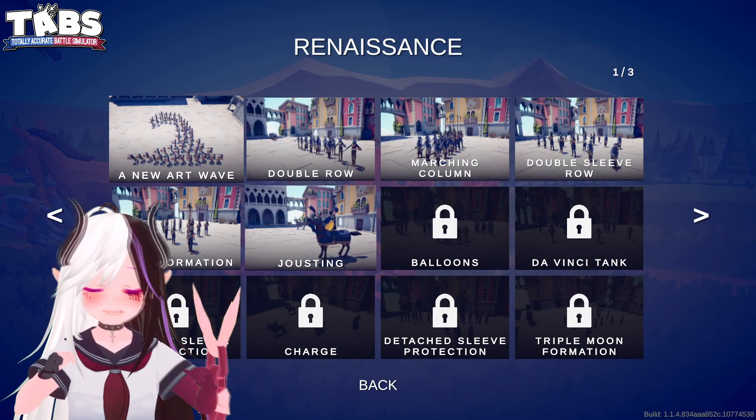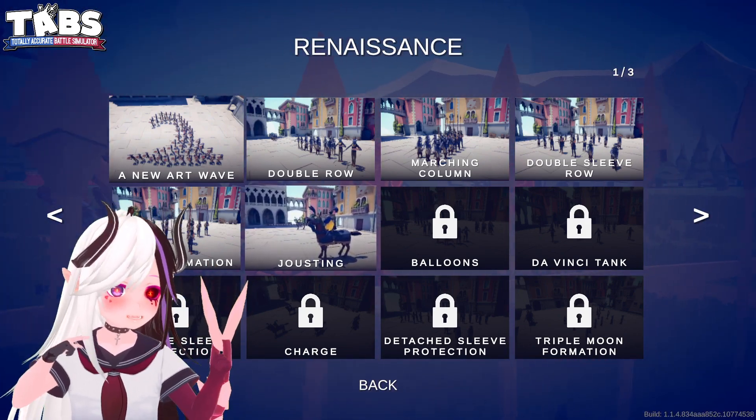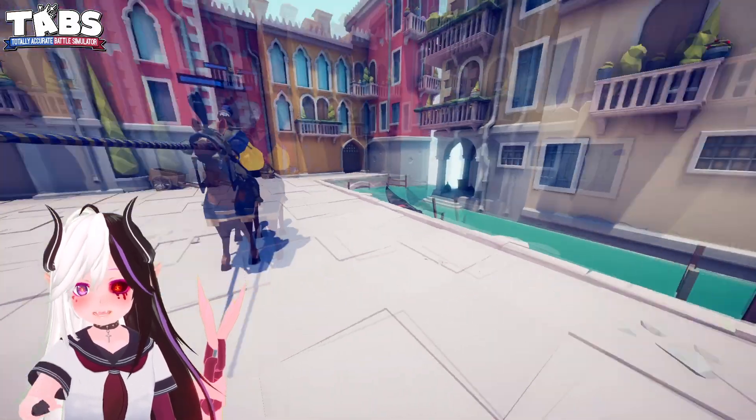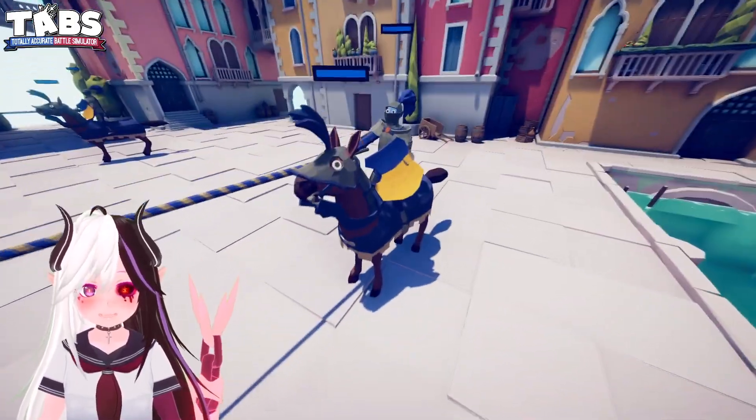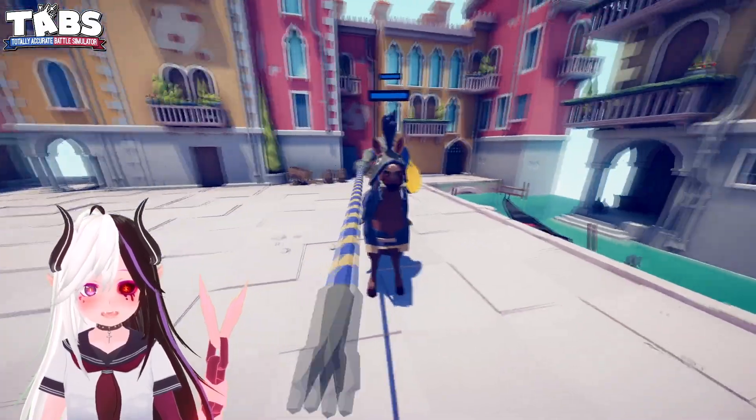I think it's a fair and safe assumption to say that we're going to be fighting the Jouster unit, considering they're right there and it's called Jousting. Our opponents for today are, as expected, two Jousters — very quick units, which are definitely going to be a little annoying to deal with.